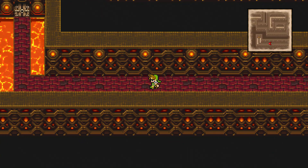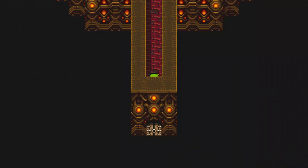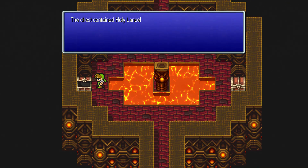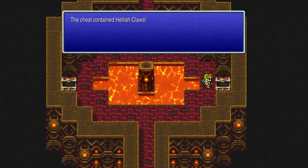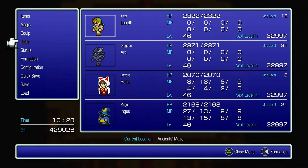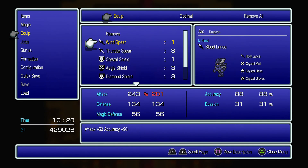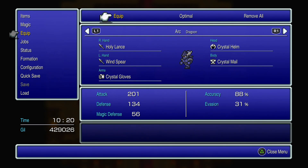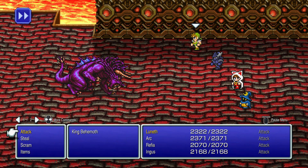Keep going all the way to the left, then go up and through the door. In this room there are two treasure chests — one on the left and one on the right. We get a Holy Lance on the left and Hellish Claws on the right. I'm going to equip the Holy Lance onto our dragoon for a little extra damage, and put on the Wind Spear so we don't have to deal with anything that can absorb health when using a Blood Lance.